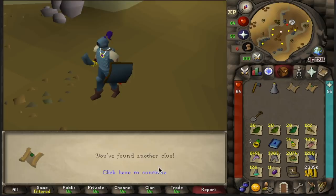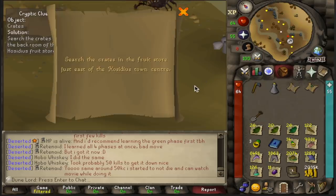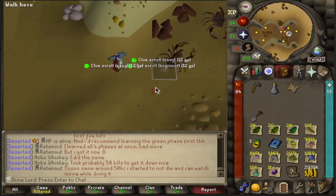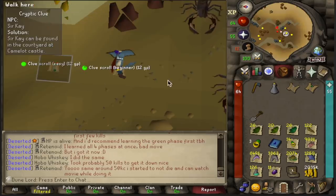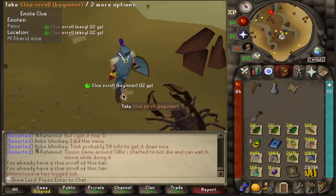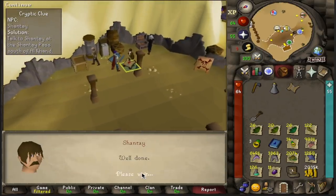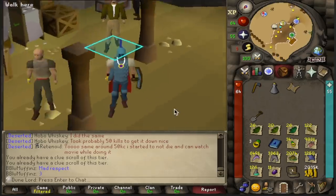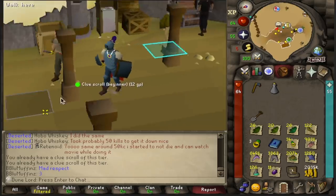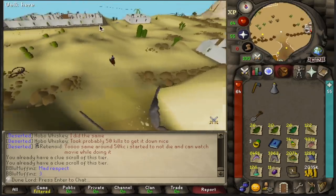Oh my God — so now the only way we can solve this is if this is a desert step. Never lucky, man. Whatever, it's all good. The point of the episode wasn't to get easy clue caskets — it was to get beginner clue caskets. So we're going to go see if we can solve these beginner clues. Panic at the Alcarid Mine — luckily we're already here. Oh my God, we're not lucky tonight unless this is a desert step. Nope. Sad day. All right, that's probably going to be it for the night. We're going to pick it up again starting at Hill Giants tomorrow. Hopefully we can be more lucky.